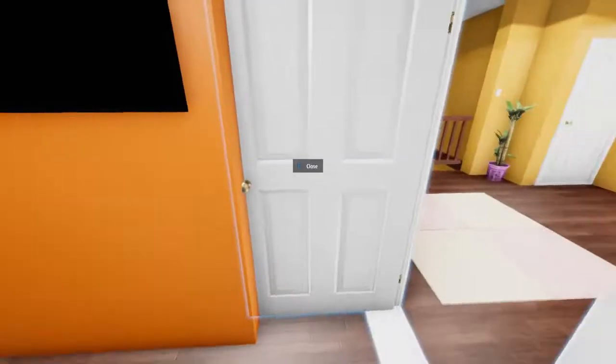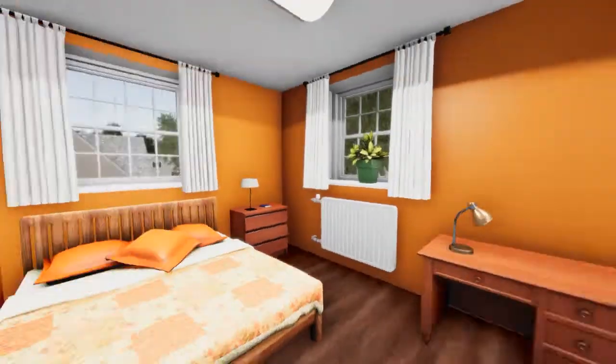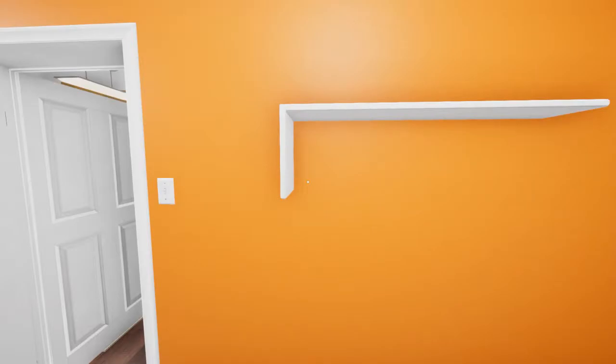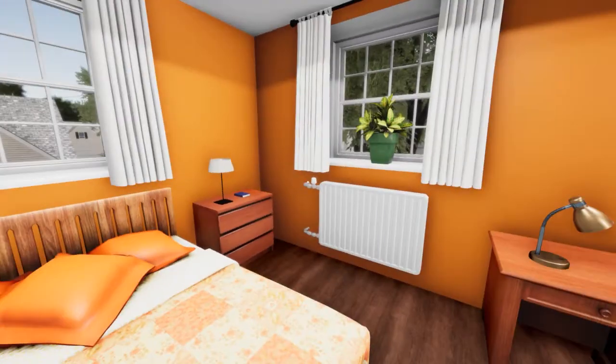Bedroom number five is a big one, but it had to be because of the windows — that's where the wall had to come to. The next room is very small, but you can't put a wall in the middle of a window. So they even got a TV.